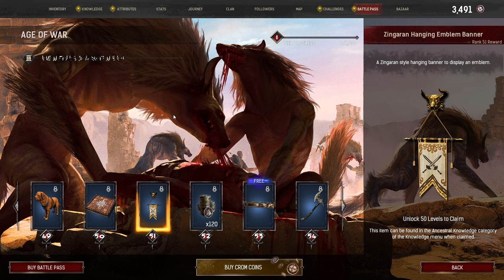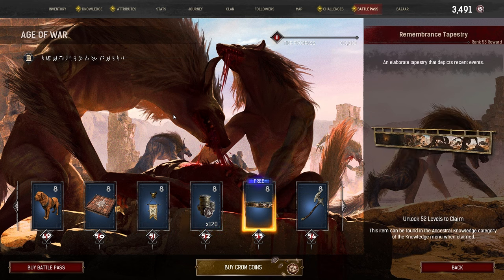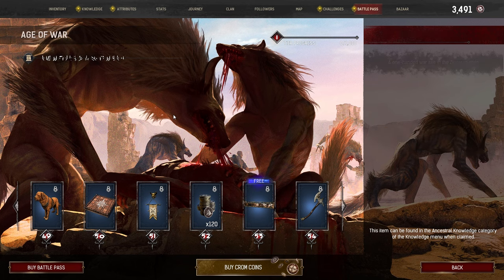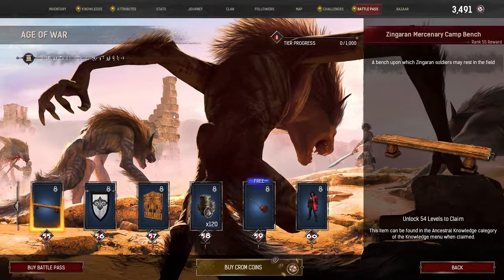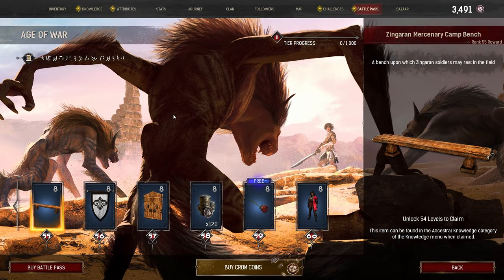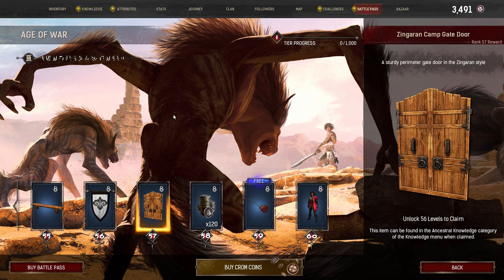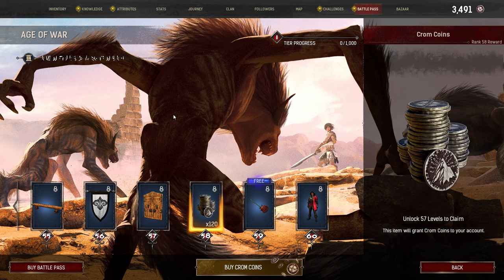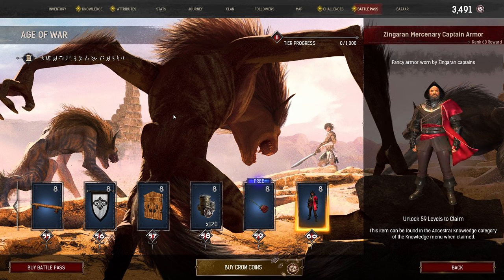Tier 51: the Zingaran Hanging Emblem Banner. Tier 52: 120 Chrome Coins. Tier 53 (Free Track): Remembrance Tapestry. Tier 54: the Zingaran Mercenary War Axe. Tier 55: the Zingaran Mercenary Camp Bench. Tier 56: Emblem Background, Zingaran Mercenary Captain. Tier 57: the Zingaran Camp Gate Door. Tier 58: 120 Chrome Coins. Tier 59 (Free Track): a Token of Remembrance. And finally, at Tier 60: the Zingaran Mercenary Captain Armor.